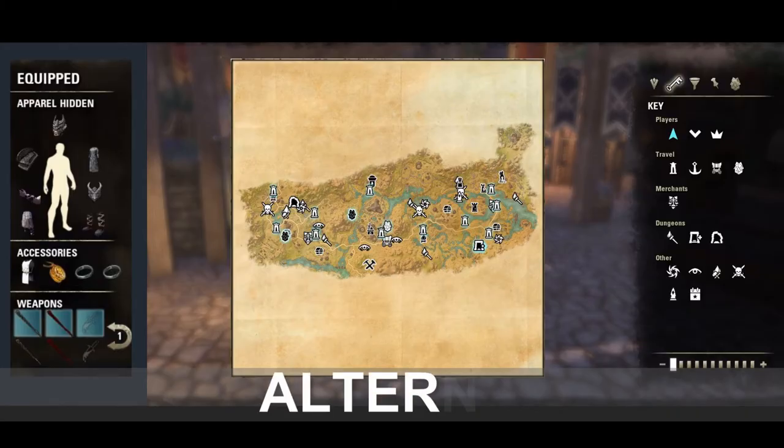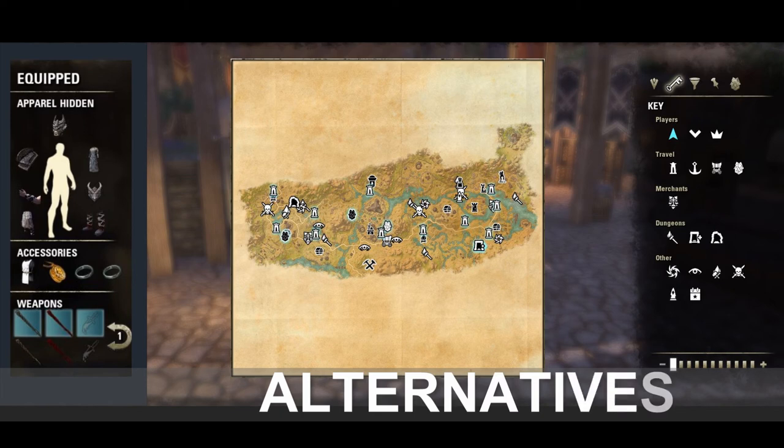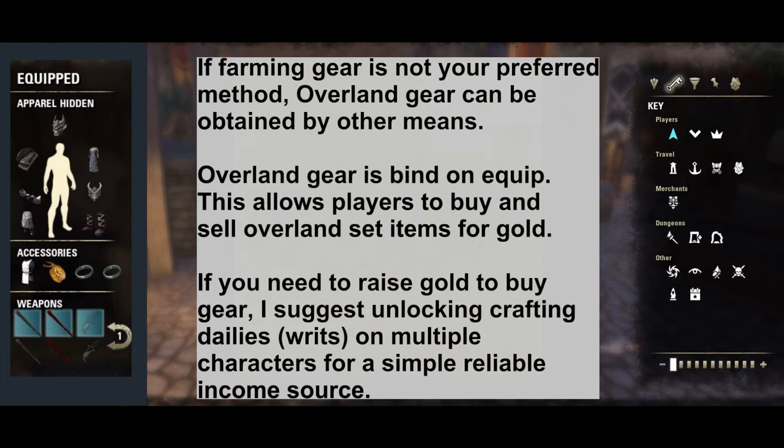If the gear grind is not your thing, there is an alternative: farm currencies. Overland gear is bind on equip, which allows players to buy and sell Overland set items for gold. If you need to raise gold to buy gear, I suggest unlocking crafting dailies called writs on multiple characters for a simple, reliable income source.